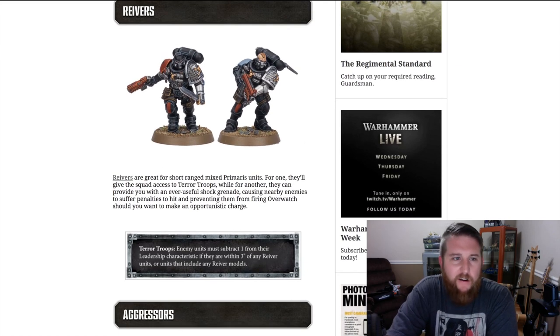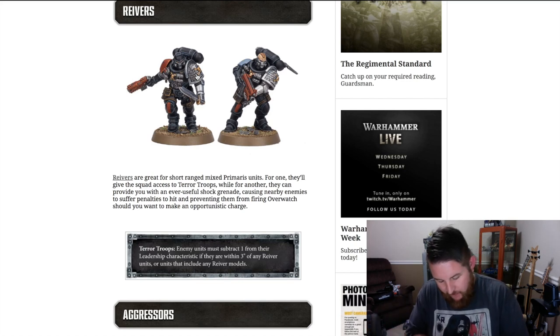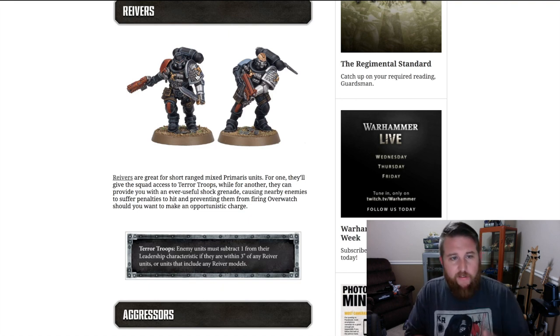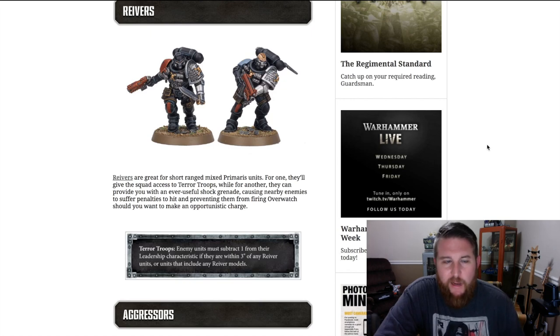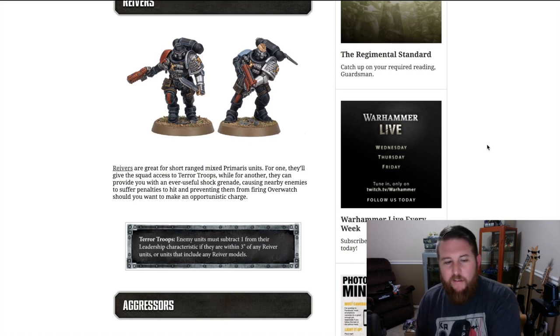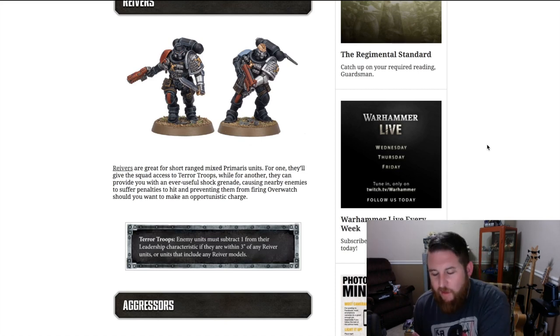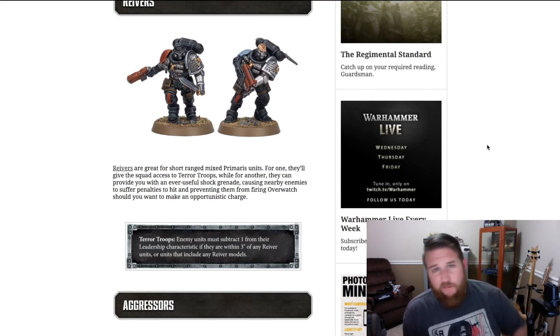If you want to put on those nice shiny Death Watch shoulder pads to make them actually look the part, you would have to do some modeling if you're going to use the easy-to-build, or you'd have to get the $60 boxes. With these new kill team squads as a troop choice, you're going to have the ability to hold down objectives and have mixed special rules and special weapons that really make these Primaris marines on the Death Watch become the super marines of the Adeptus Astartes.